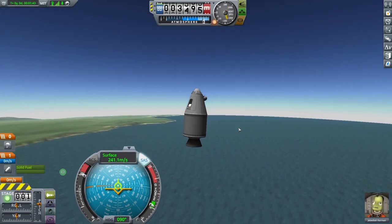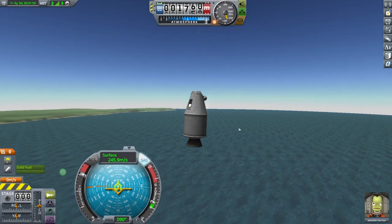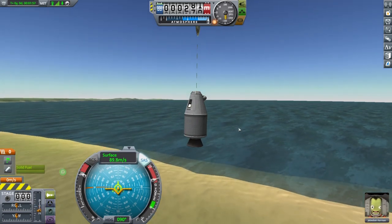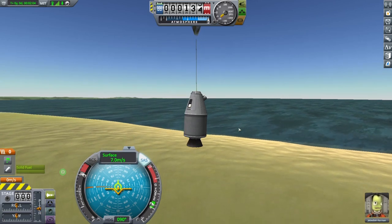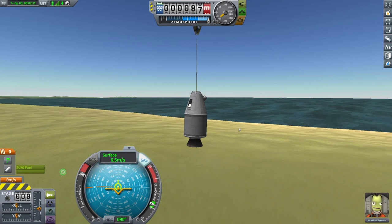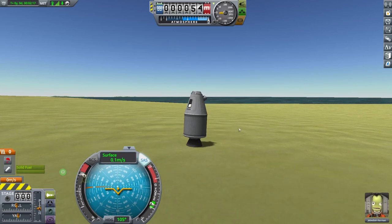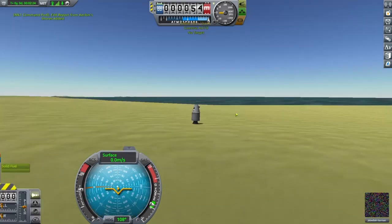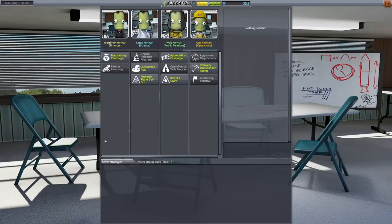When the craft begins to descend, be ready to stage the parachute at two kilometers. Your craft may be further out over the water or closer to the launch pad — it all depends on how much pitch you applied, and it's really no big deal. We just want to avoid coming right back down onto the launch pad so we can get a better reward. Once you have landed, get another EVA report before you recover the craft. Back at the Space Center, visit the Administration Building and activate the fundraising program at the highest possible setting.